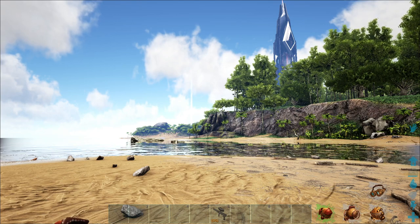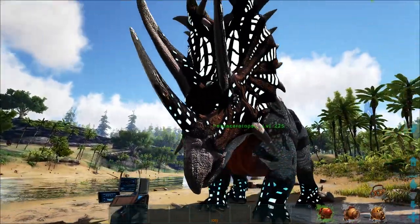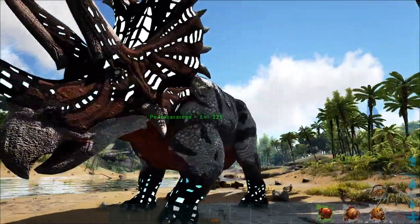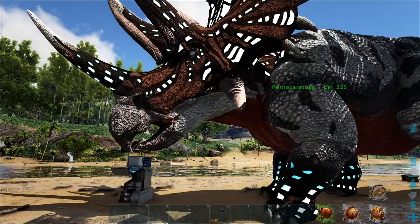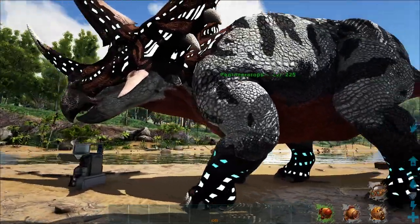Welcome back everybody, Sian here again with another Additional Creatures 2 Creature Spotlight video, and today we have the Pentaceratops, Extinction Exclusive Creature. So if you want one of these, you gotta go to Extinction, and that is actually the map where they really shine.